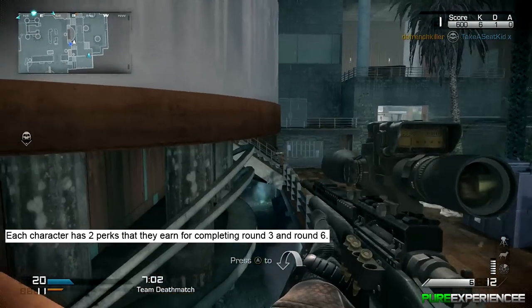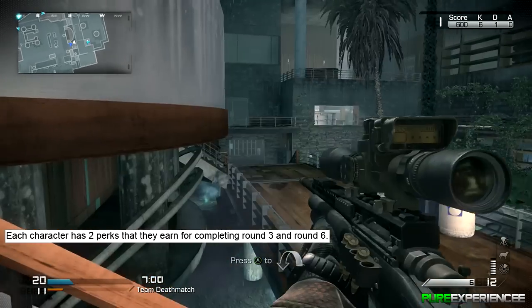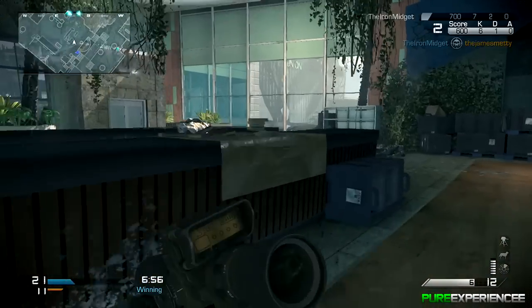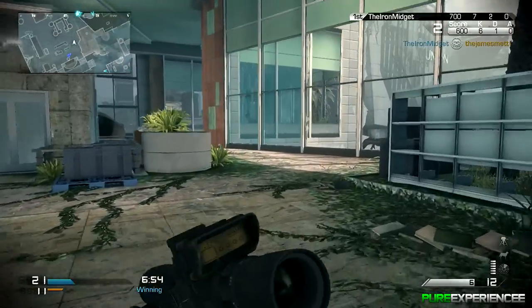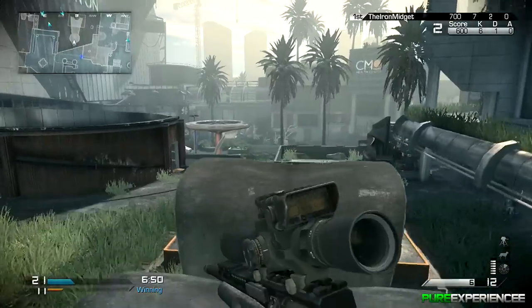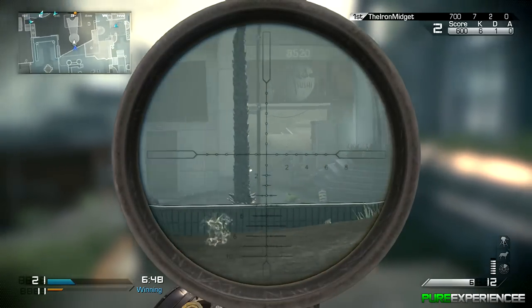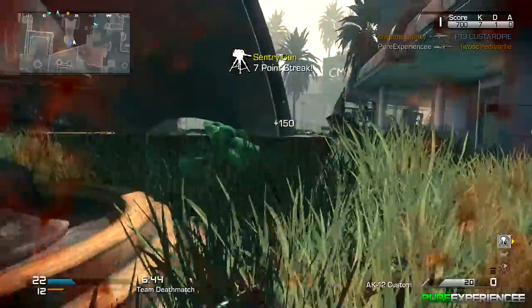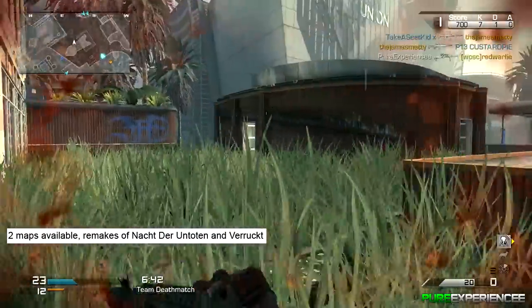Each character also has two packs that they can earn from completing round three and round six, which is something never seen in any zombies mode before. This could actually be beneficial and is another example of them adding their own unique stuff to the game.